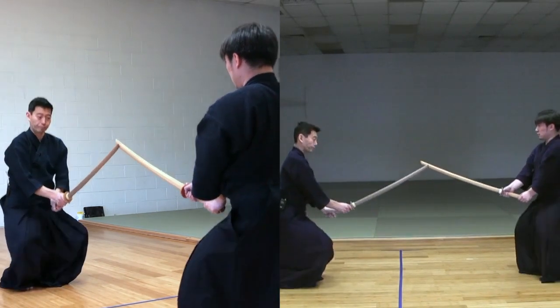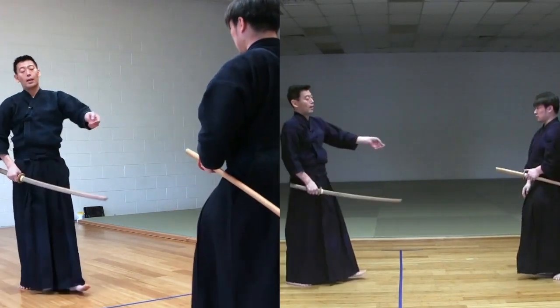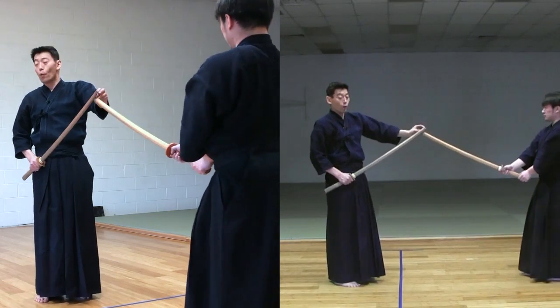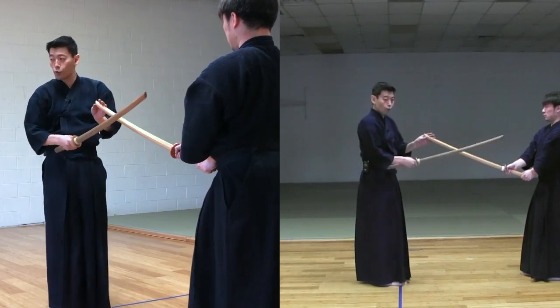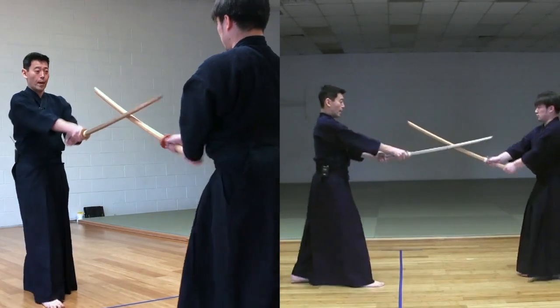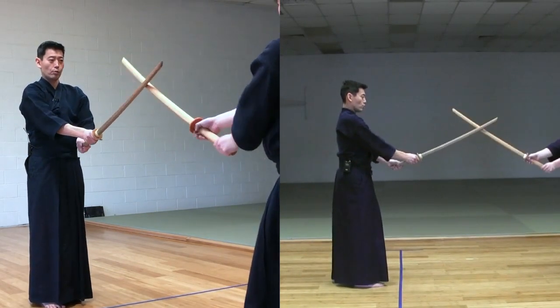So we're gonna do Sonkyo. And that is the end of Kata No. 7. Now, important part — again, summarize. You have to execute Tsuki, turning your sword to your left, if you're Uchitachi. And then from there, you come back to Chudan.